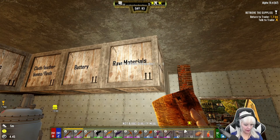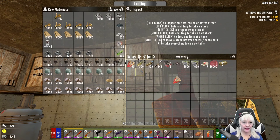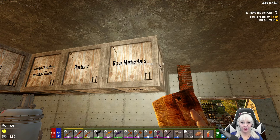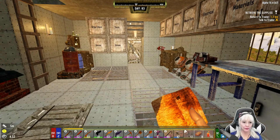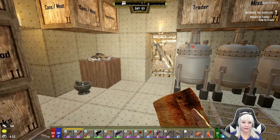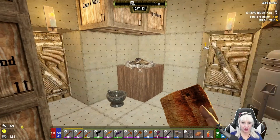We need to get some more raw materials and nitrate is what we need the most. According to a cheat sheet I have, I think I can find nitrate in the snow biome, so we're going to go to the snow biome and see what we can find, and I will take my junk turret with me.